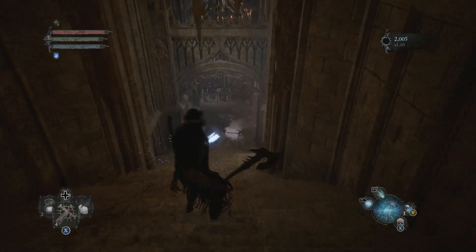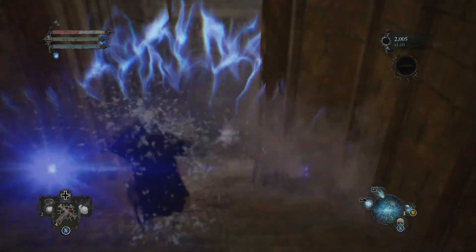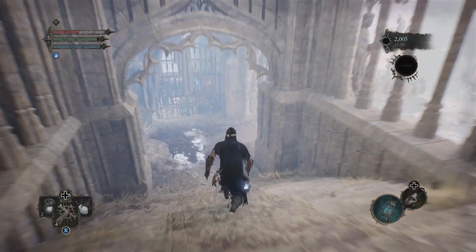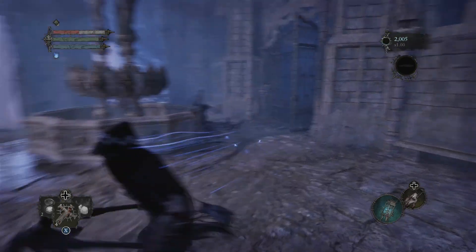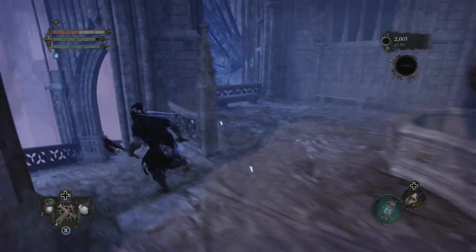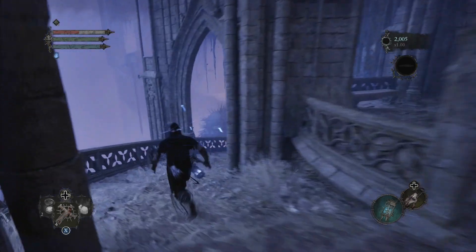So first of all, once we get to this entrance, we are going to want to make sure that we are in the Undead World. If you guys are, you are going to want to make sure that this door is open. So if you have got the Skyrest Bridge key, you should be able to access this place already.